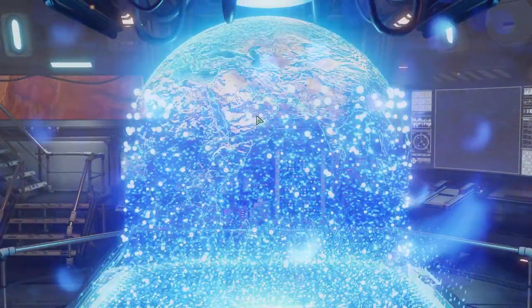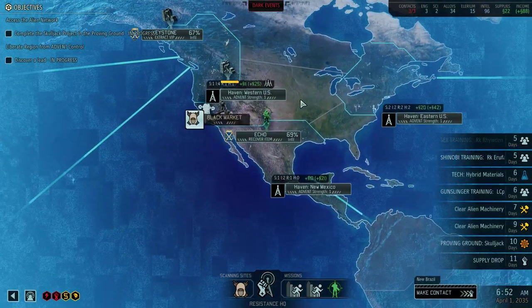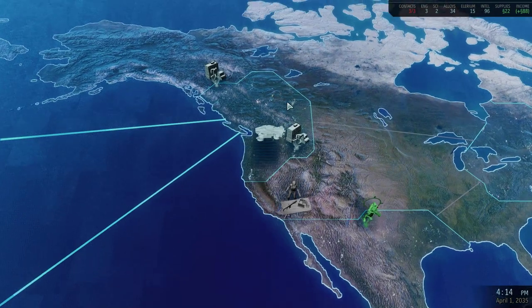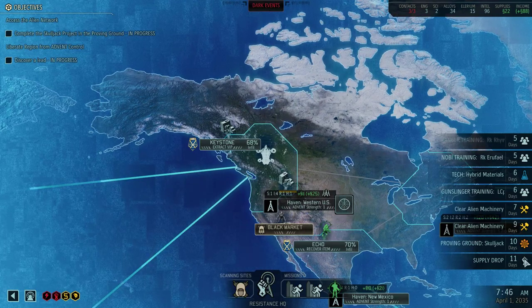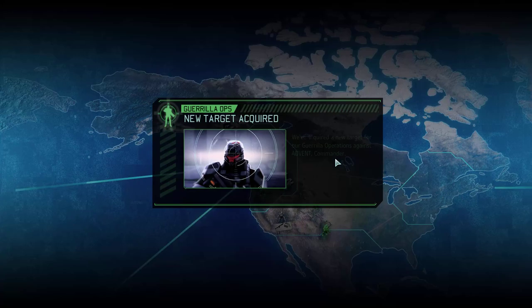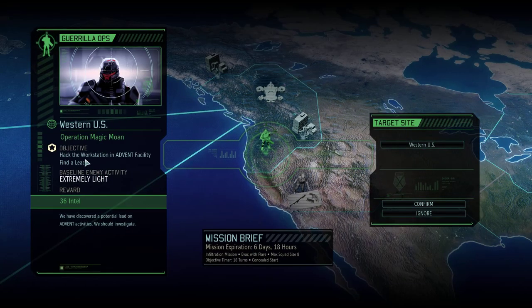We're gonna go to the bridge and start waiting for a mission to be ready. We are also at the start of a month, so the supply drop is not right now — it's in 11 days. We got a new guerrilla operation; we have six days to get basically 36 intel.